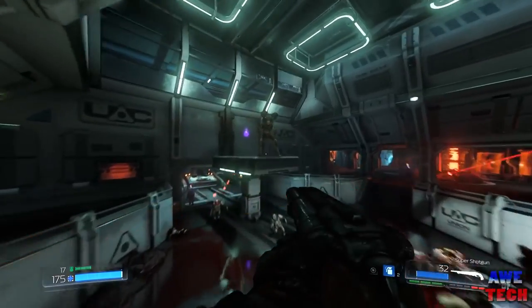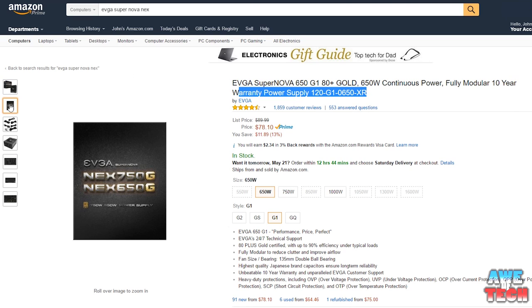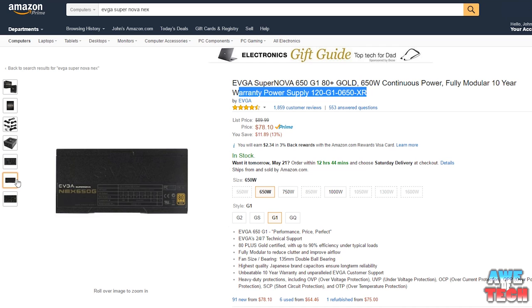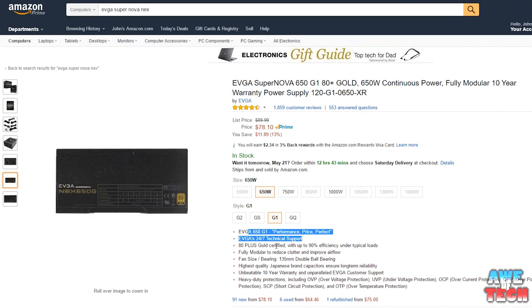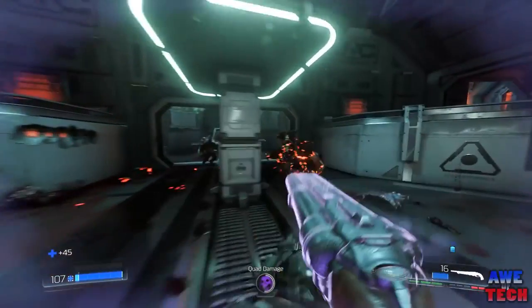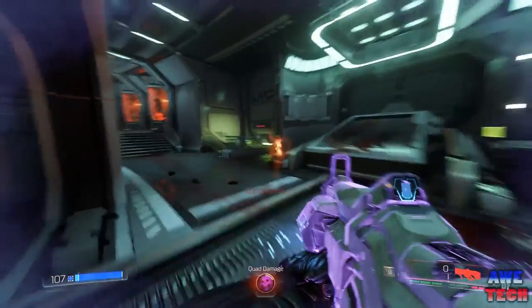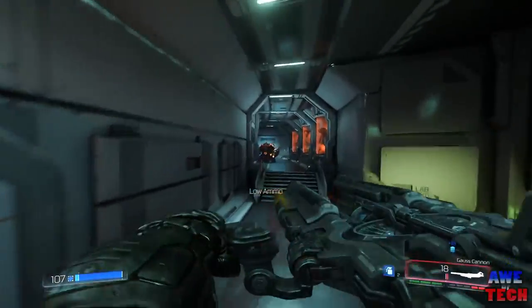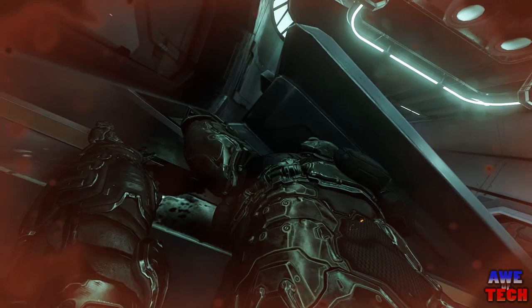Lastly, for the power supply, we went with the EVGA Supernova NEX 650W 80 PLUS Gold Certified Fully Modular ATX power supply for $78. It has 90% efficiency under typical loads, and being fully modular gives a cleaner look inside the case with the NZXT S340's side window. It features a 10-year warranty, high-quality Japanese capacitors, a silent 135mm fan, and is more than sufficient at 650W given the power efficiency of the GTX 1070 and i5-6600K. The quality of this power supply is really crucial given all the expensive hardware in this build.